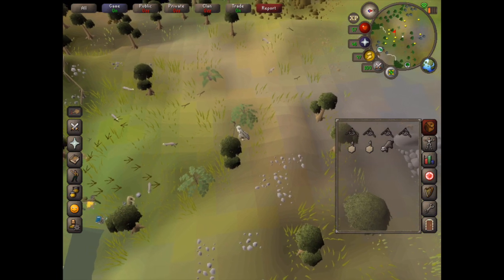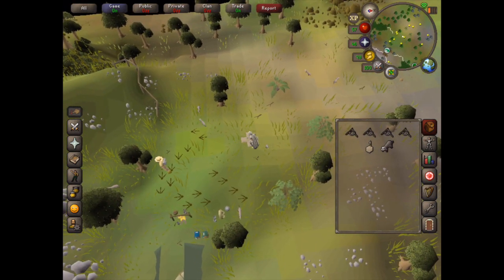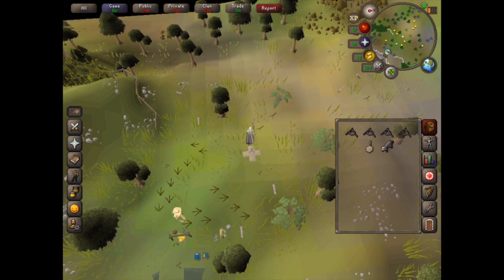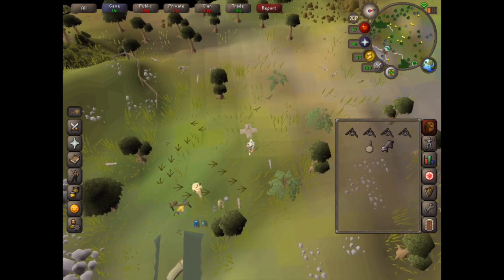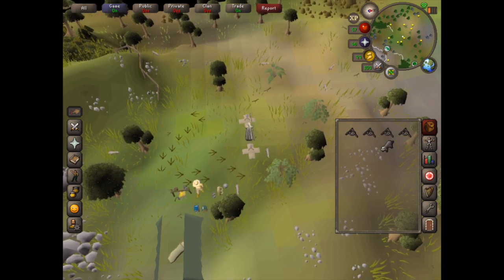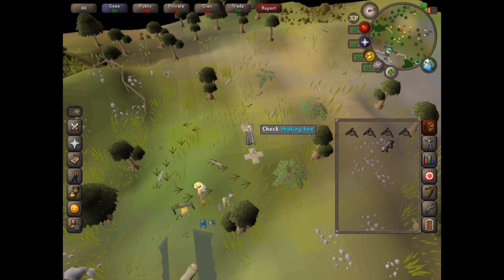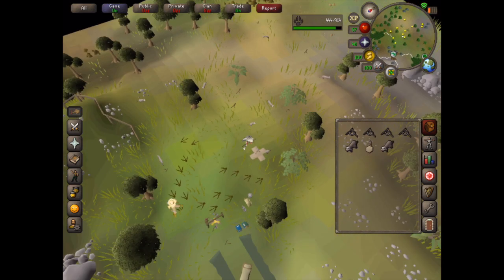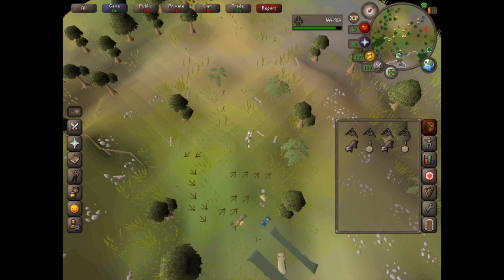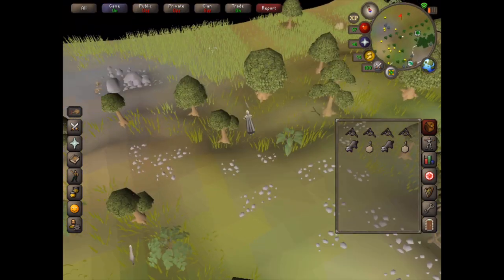Put down either one or two box traps. I recommend that you have at least two ferrets in your inventory because it makes it a little bit quicker to catch the rabbits. Now that I've got two ferrets in my inventory I'm going to go back to the area with the rabbits.